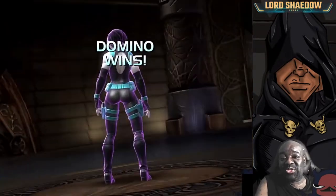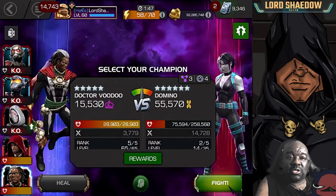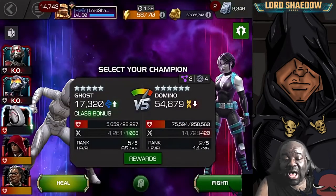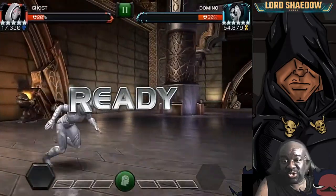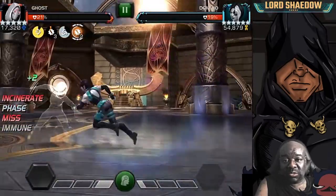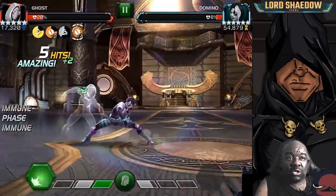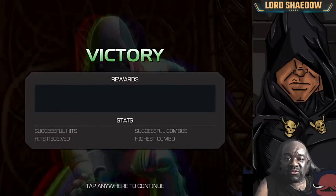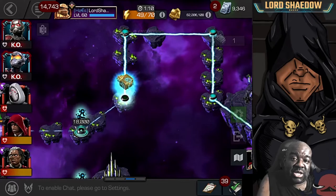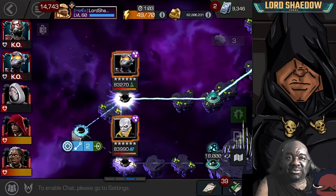If you're not going to use Ghost and not going to use someone that can bleed, you want to have someone who's incinerate immune. Lots of champions can do this path, but you may end up spending a lot more resources if you don't have an incinerate immune champion, a bleeder, or someone like Ghost who can phase away the incinerate and turn it into a fury.